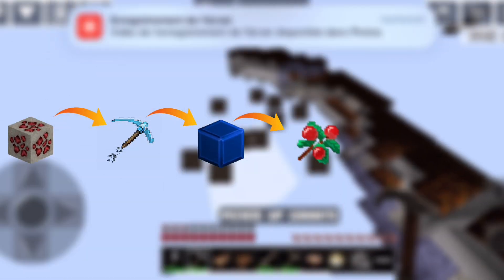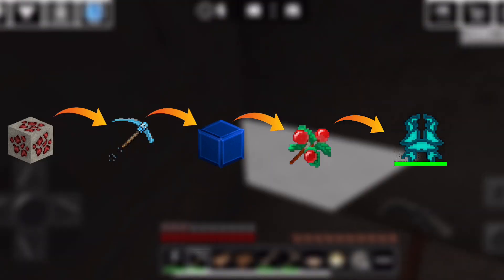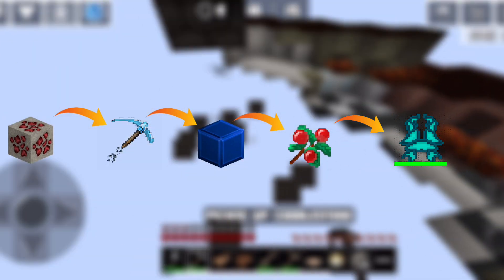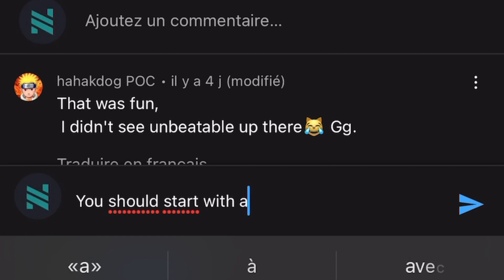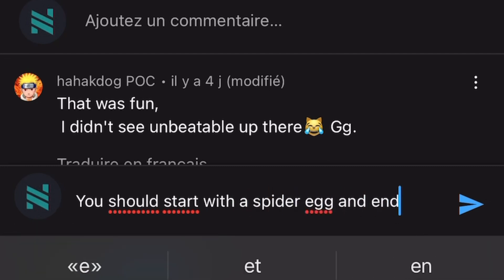I start with some redstone that I found in my base and end up with an 8 to 10 thousand coins item. Note that I will do a part 2 of this video in 2 weeks once I've reached 20 likes. For the next video of this type, please write in the comments: 1) a random item with which I start, and 2) the item with which I must end.